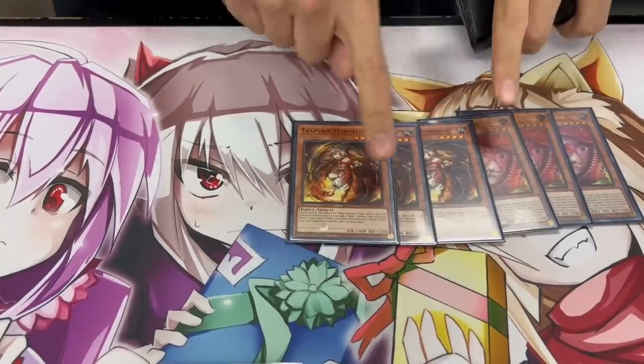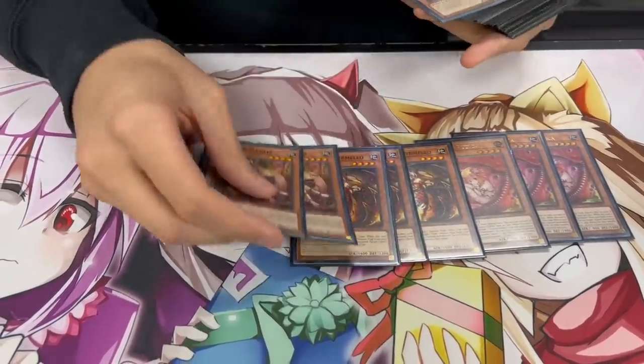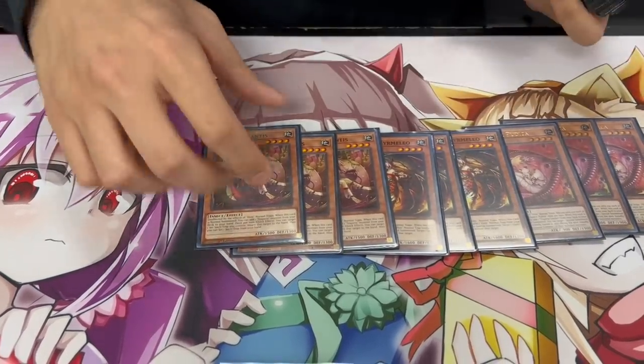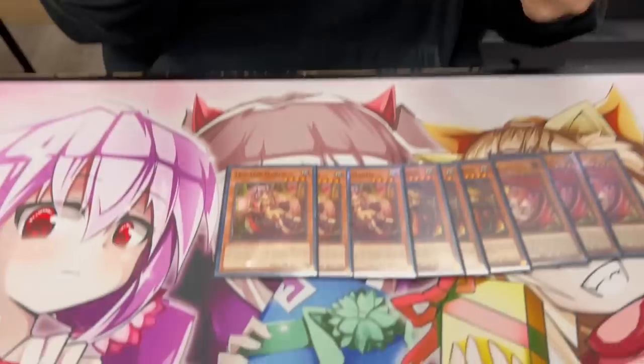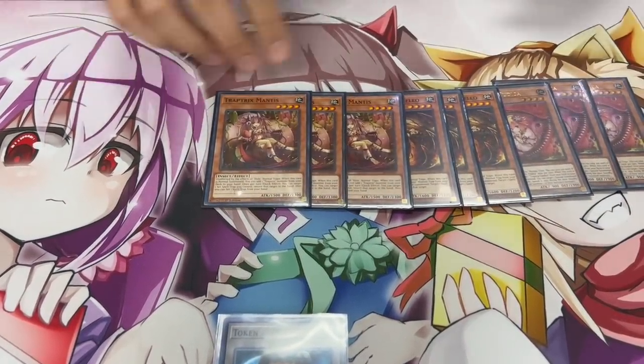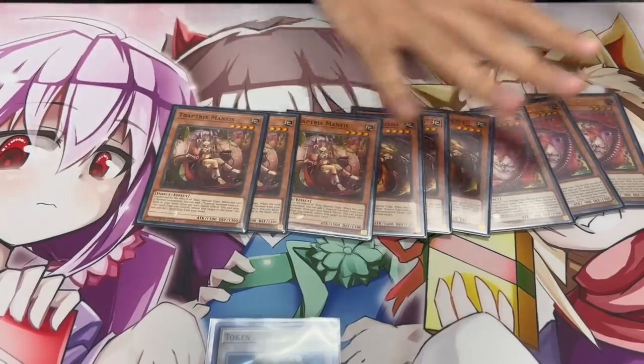Three Mamelio, of course. This is an insane two-card combo — if you just open these two, you're fine. Then we're playing three Mantis as well. I know it looks like a lot of normal summons, but in this deck specifically you need to be playing these ratios, because you're getting an extra normal summon a lot of the time off the Pudica, and a lot of these combos are two-card combos, so you really need to see at least one of these normal summons. We're playing nine, but you get two normal summons in a turn essentially, so that's why.